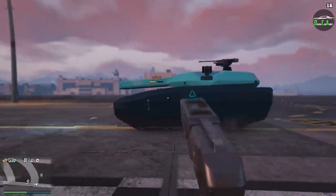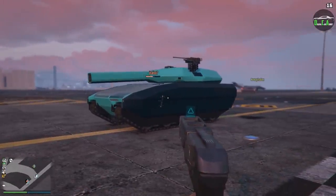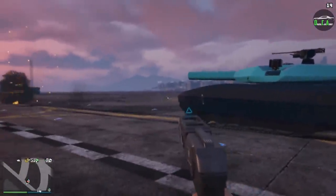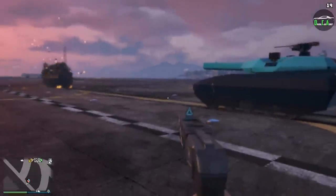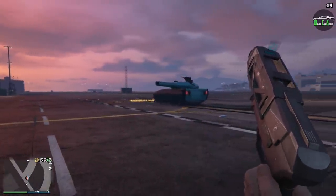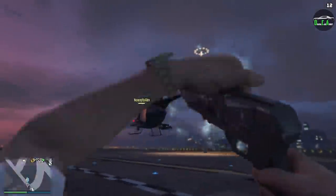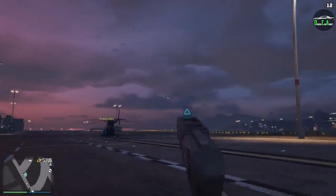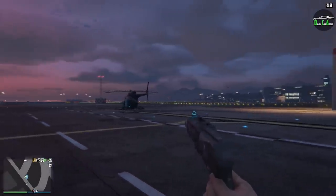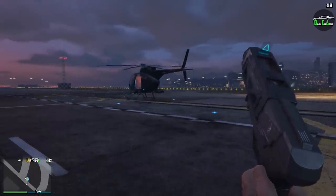Against a tank like the Khanjali, it does disable the engine. However, it does not disable the cannon, so the person in the tank can keep spamming the cannon while their engine is down to kill you, which really negates the purpose. Definitely not the weapon you want to use against a tank. For aircraft, using the Buzzard for example, it does disable the engine for about 11 seconds. But because of how hard it is to hit aircraft and how close they have to be, it's honestly not that useful — it's basically like trying to shoot an aircraft with a Compact Grenade Launcher.